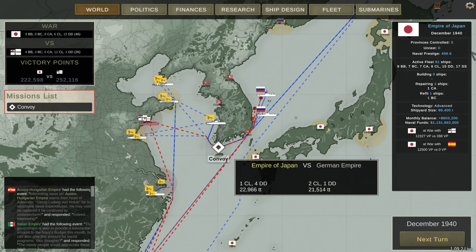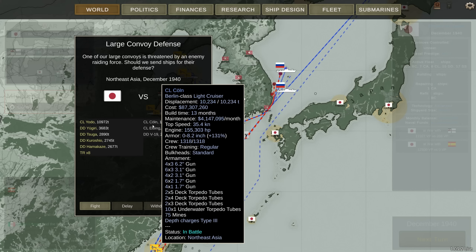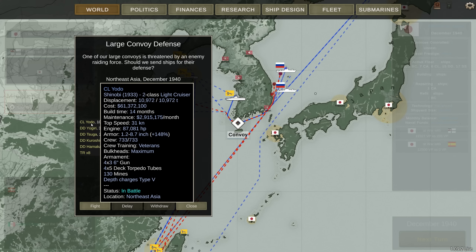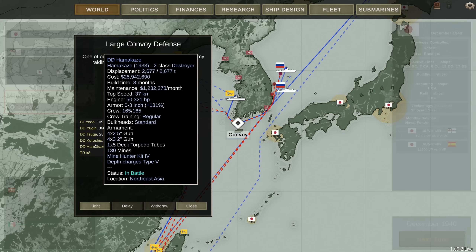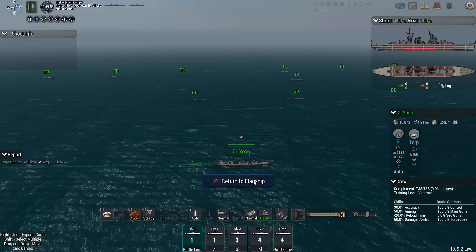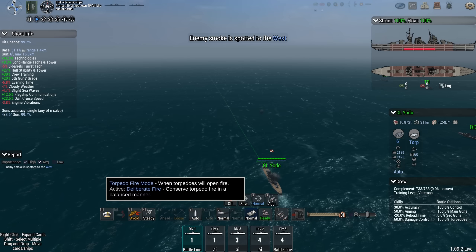Hello, Brother Monroe here. Welcome back to Ultimate Admiral Dreadnoughts, and the Germans have shown up again, supposedly attacking a convoy. We have the Shinobi-class ship, the Yodo, and a bunch of destroyers protecting it. They're probably just going to run away again, but maybe not. Most of the refits are now done, so I'm going to start putting ships back onto Sea Control, if I can afford it. All right, to the west — dead ahead.